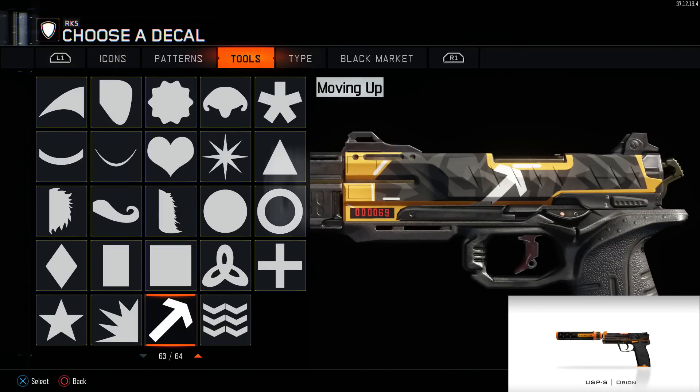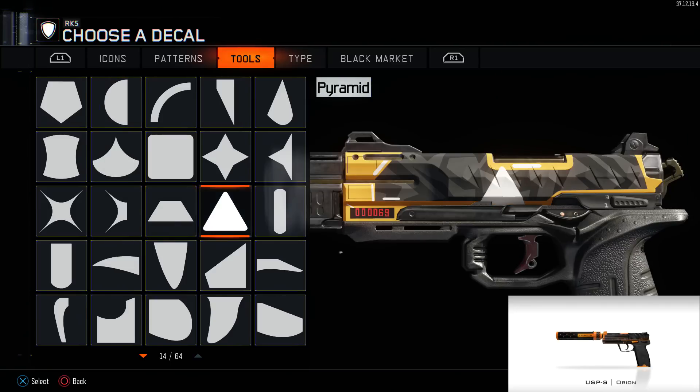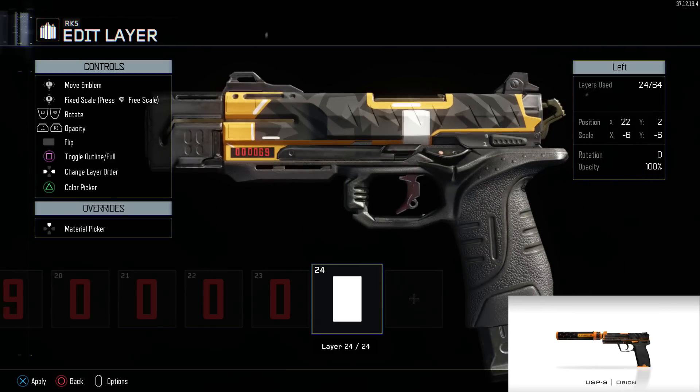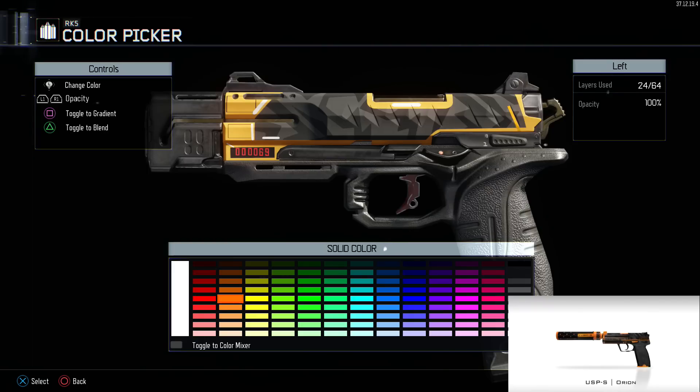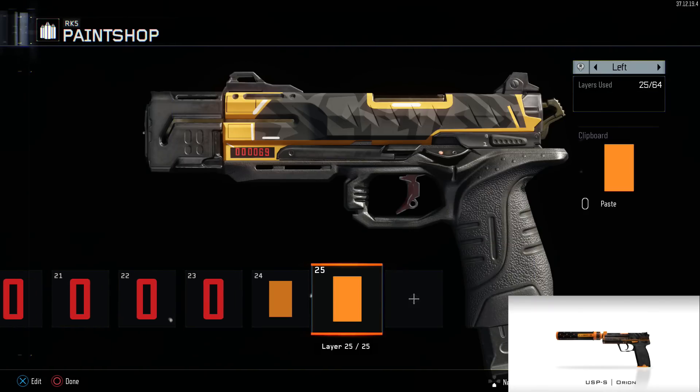The last bit I forgot to add — you see the three little edges, almost like shark fins, in the back of the RK5. There are three of them, so add orange accents to those — the same color orange you've been using for the Orion.